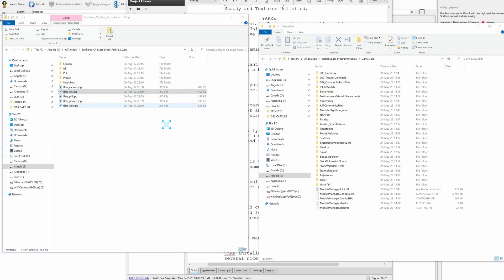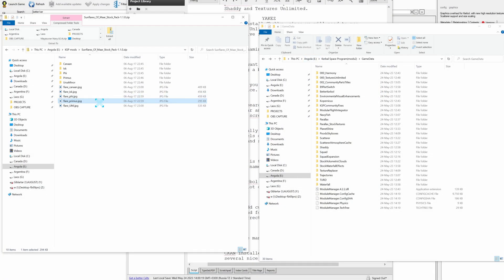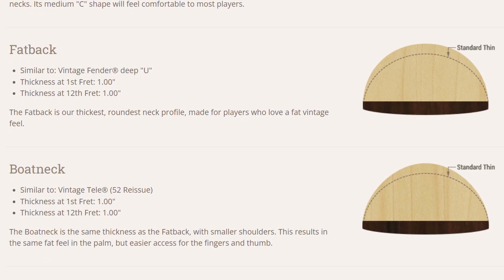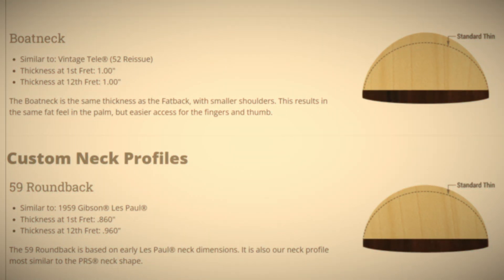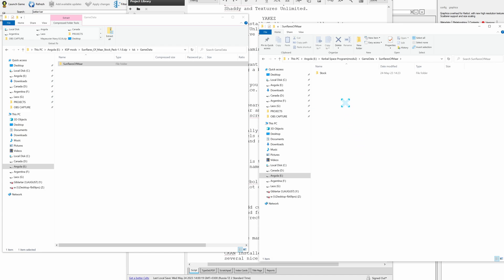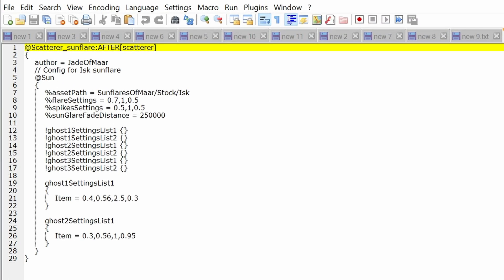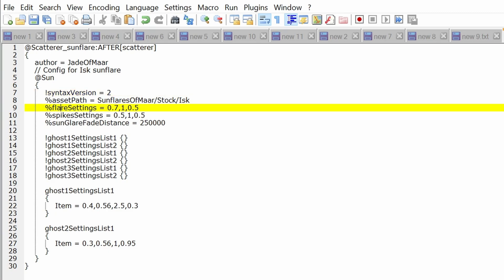Download Sunflares of Maar from SkyDoc — it is a selection of multiple mutually exclusive sunflares. Open the zip file, check out the screenshot previews, and select the one you like most. I personally like the ISK sunflare, since I like my things to be chunky. Unzip the sunflare subfolder of your choice into your game data. Then go to game data, the Sunflares of Maar folder, open the Stock folder inside that, then the sunflare name folder, and inside you will have a sun.cfg file.